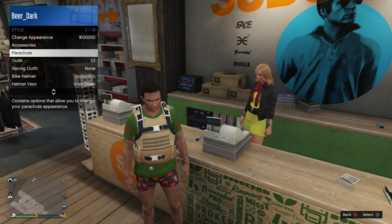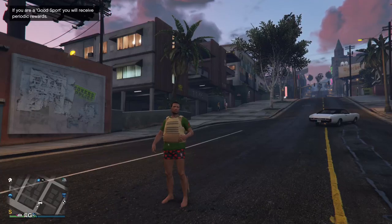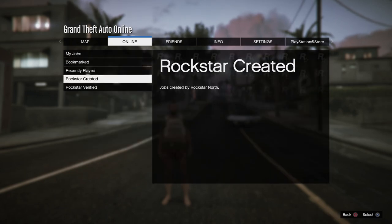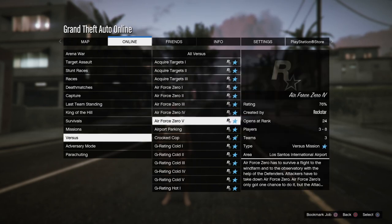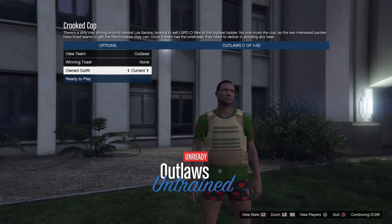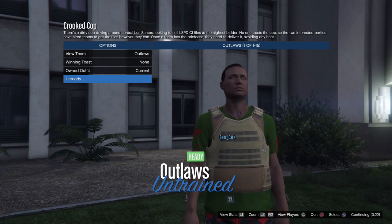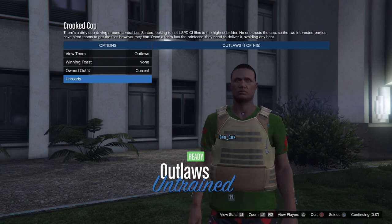Select console one, put the classic parachute on to force the save, then on console two select the outfit with skate shoes. Once that save is forced, go back to console one and remove the parachute. If everything was done correctly, the final result should show no shoes — that is key. If you are wearing shoes it did not work, so run through that part again. Then go into Crooked Cop once to the left to the deadline suit and back to the right to merge the shoes.